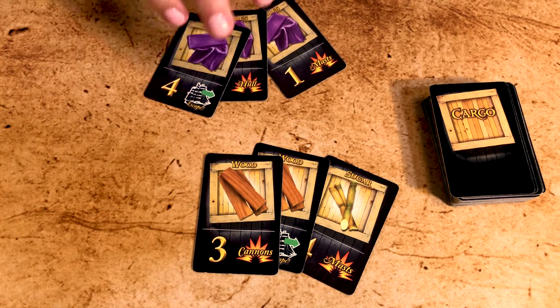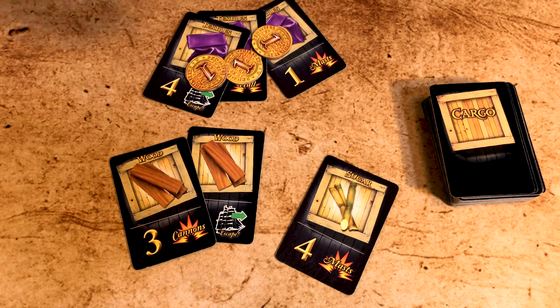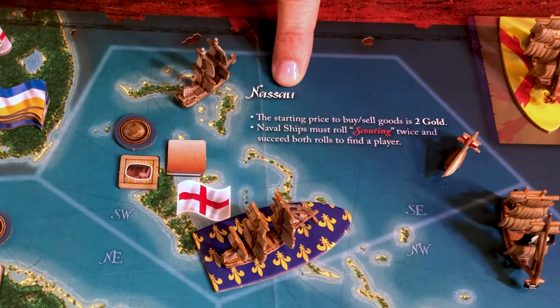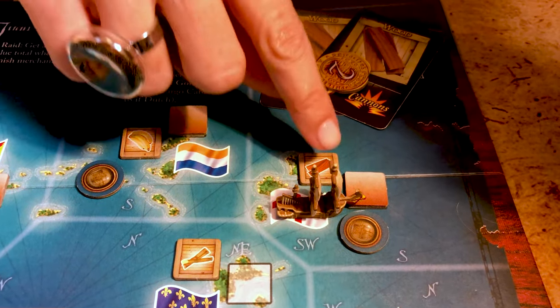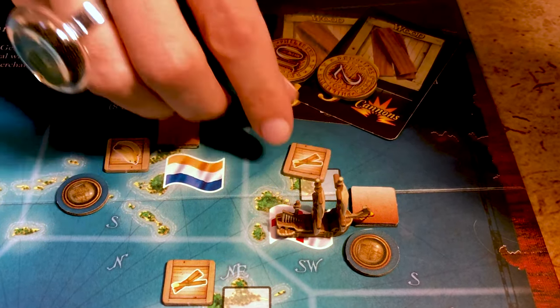Goods get cheaper the more there are of them. If there are three or more of the same good, each card costs one gold. If there are two goods, each costs two gold. If there's only one, then each costs three gold — so it costs the same to buy a single good as to buy three of the same. Unless you're in Nassau, where they cost one gold less. You sell each card for three gold in any port, but you sell them for six gold each in ports where the good is in demand. If you do so, discard that token and replace it with a random one from the supply — it cannot be the same. If you sell three or more cards of goods in demand, you also receive one glory point and one glory card.